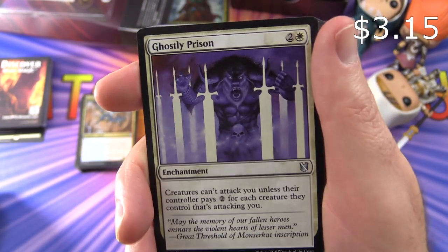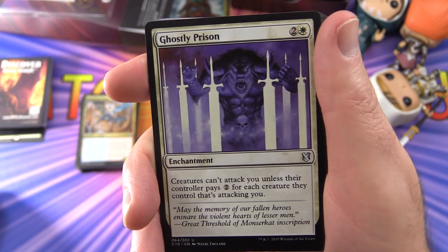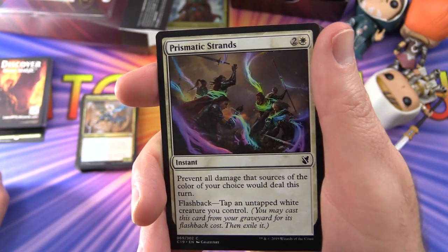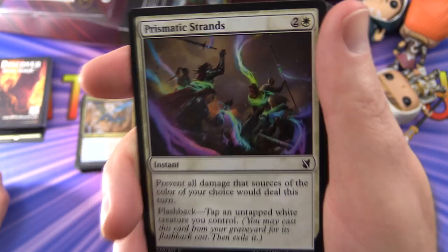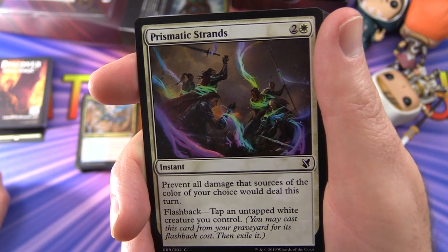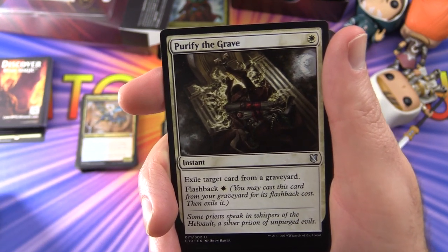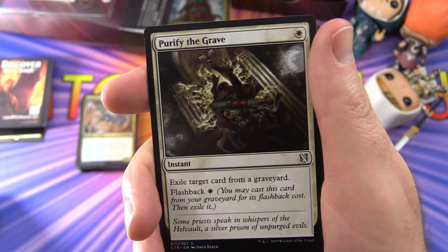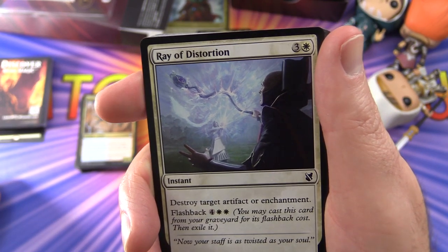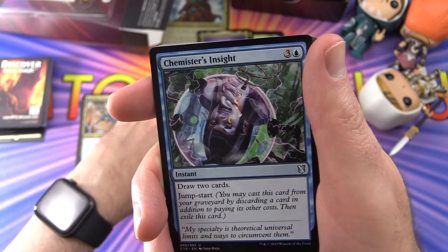Ghostly Prison is a fun enchantment — creatures can't attack you unless their controller pays two for each creature attacking you. Make them pay for it! Prismatic Strands prevents all damage from sources of the colour of your choice this turn, and has flashback — tap an untapped white creature you control. Ray of Distortion destroys target artifact or enchantment and has flashback for four and two white.